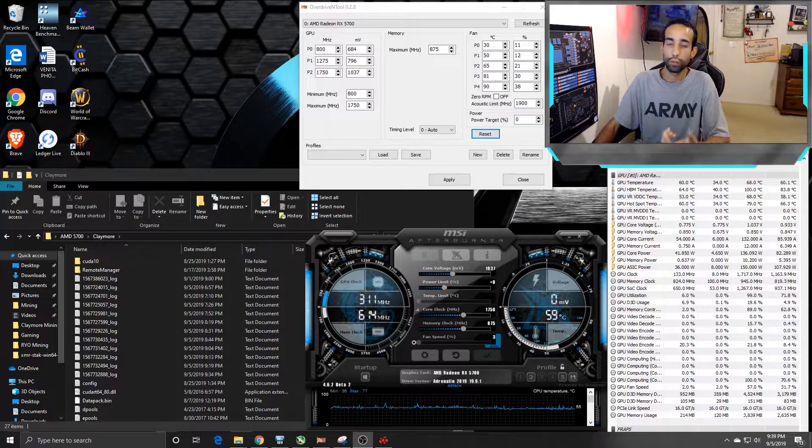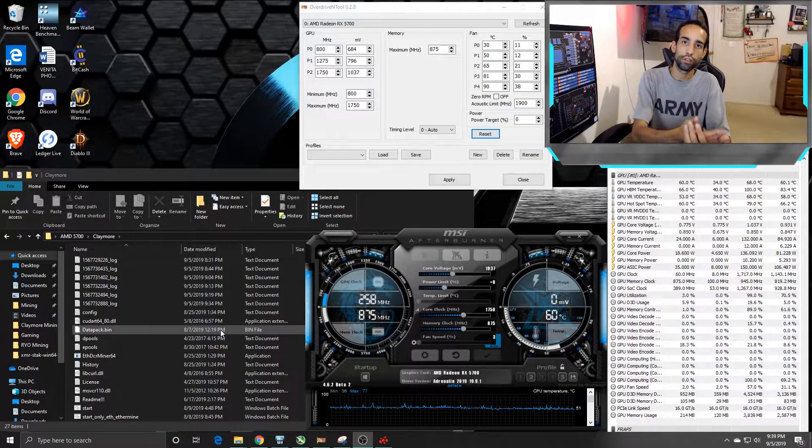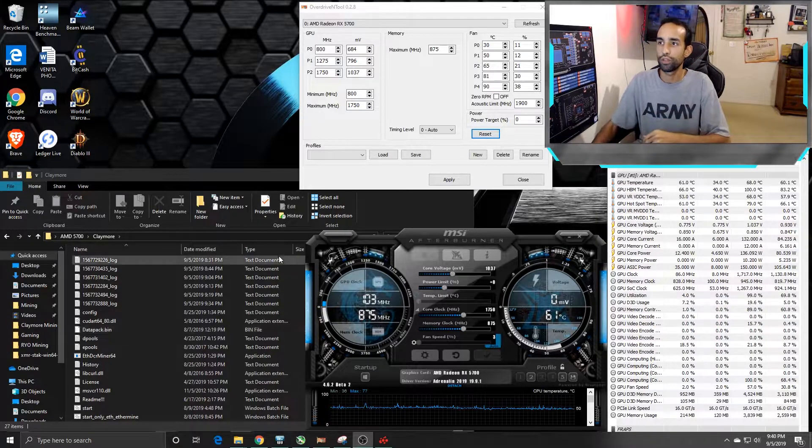Besides the memory running uncomfortably hot, this card is pretty efficient at mining with Claymore. Drivers are still being optimized so we haven't seen the full benefit. The reason why the XT is performing like the non-XT comes down to memory — even on the XT the memory clocks can only go so far even with soft power play tables or More Power Tool. It's going to be up to you: if you're only mining, the non-XT 5700 may be the better value, but if you're gaming and mining on the side, the XT gives better gaming performance alongside a similar hash rate.